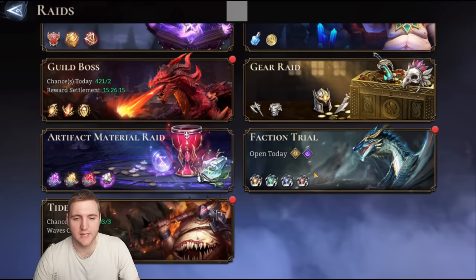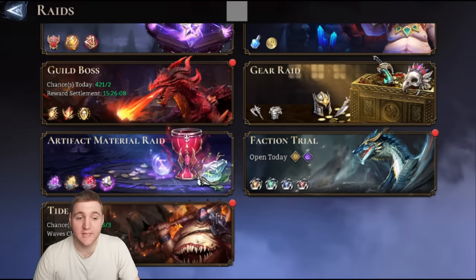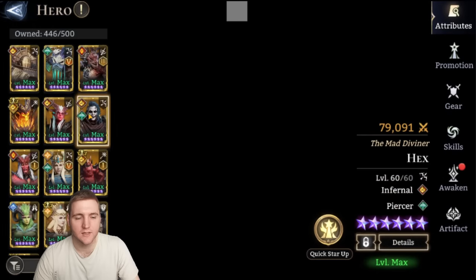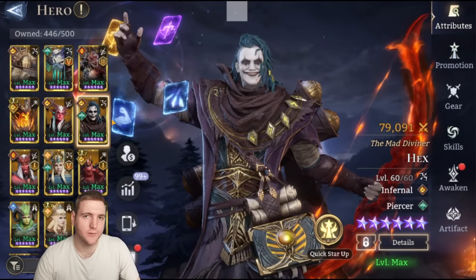So I think it's worth stating that he is going to be pretty great in faction trial. As for Tide, he actually has a pretty good base battle power, which is quite high innately — not insane, but pretty good — so he'll be a good hero for Tide.